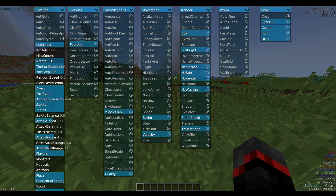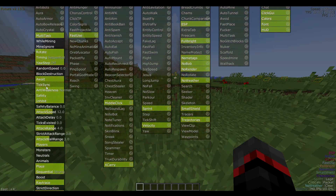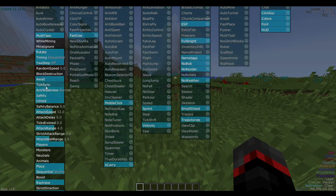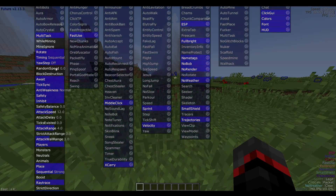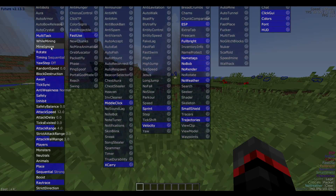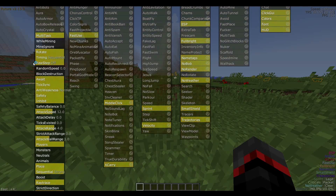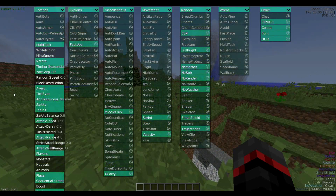Moving on, auto crystal has had tons of improvements in Future Client since we last reviewed it. I'm just going to go over the list — I can't really show auto crystal because if I tried it wouldn't be that accurate; I'm awful at crystal PvP and I don't want to give you an inaccurate showing of the updated stuff.